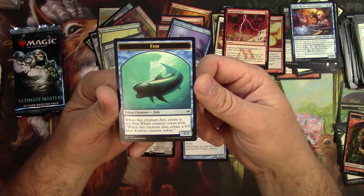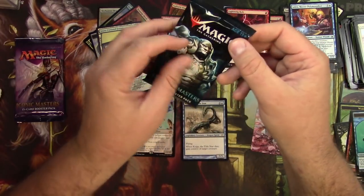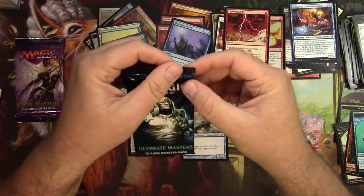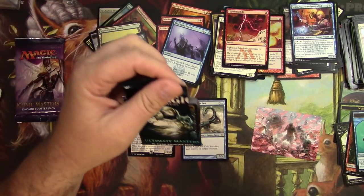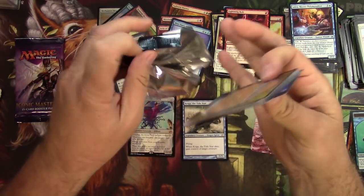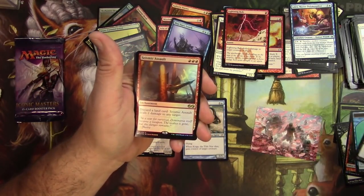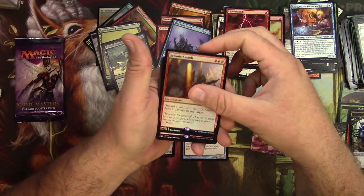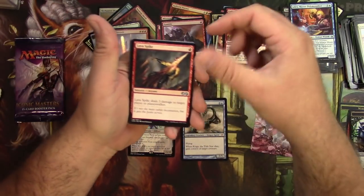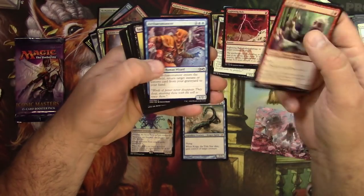Ultimate Masters is up. Welcome to Tragic MTG — worm token, a foil Seismic Assault, and a Gamble — very nice. Lava Spike, Conflagrate, Meringue River Prowler, Mad Prophet — nice pull. God's Willing as well.